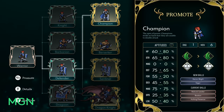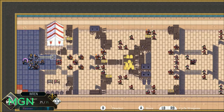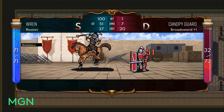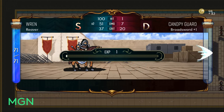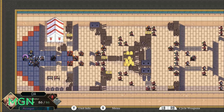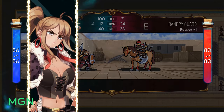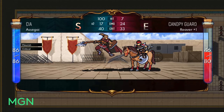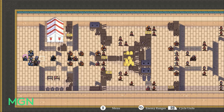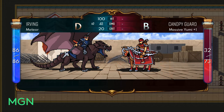Hi guys, this is Luke from MGN and today we're going to go through the Dark Deity Class Overview in part 1, which is Warrior. Classes in Dark Deity are split up into 6 different trees, with the Ranger, Warrior, Cleric and Mage available during the first mission, and then the Rogue and Adept coming shortly thereafter. Today we're going to go through a pretty comprehensive guide on everything to do with the Warrior class — what you can expect from using Warrior characters, where you can take them, their stats and skills, and pretty much all the information you need to plan a Warrior character.